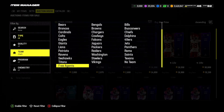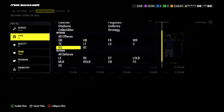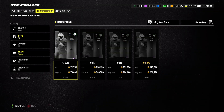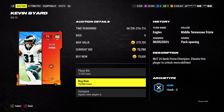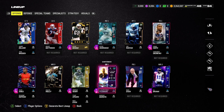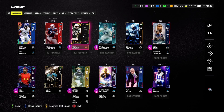Our secondary is almost finished — we still need a free safety. Kevin Byard, who was traded to the Eagles mid-season, has a 96 Gencai Force card and that should be very exciting for this team. We're picking him up for almost 80,000 coins. In total we've spent almost 700k on all those players, but I think it'll definitely be worth it.